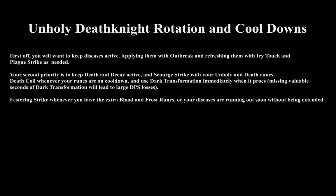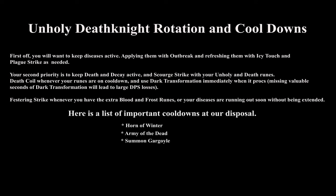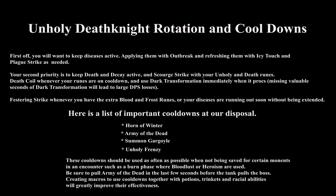Use Festering Strike whenever you have extra blood and frost runes or your diseases are running out and need to be extended. For cooldowns, we have Horn of Winter, Army of the Dead, Summon Gargoyle, and Unholy Frenzy. These should be used as often as possible when not being saved for burn phases where Bloodlust or Heroism are used. Pull Army of the Dead in the last few seconds before the tank pulls the boss. Create macros to use cooldowns together with potions and trinkets. Keep Horn of Winter up at all times — there will be moments where runes and runic power are both on cooldown, so use that time to refresh it.